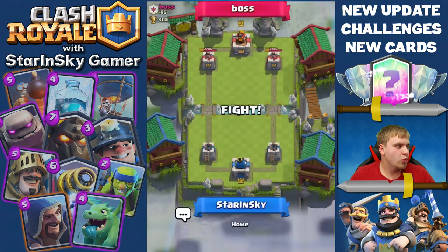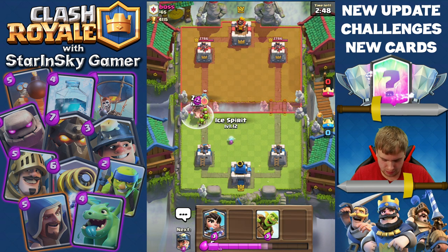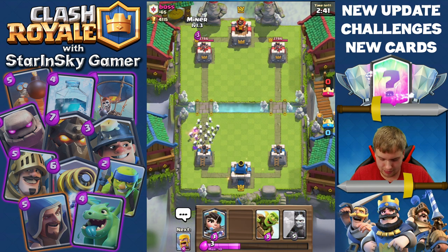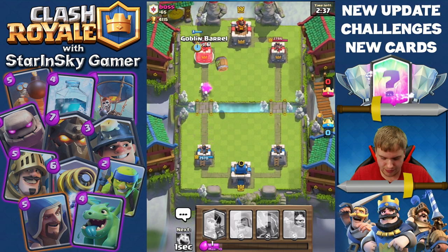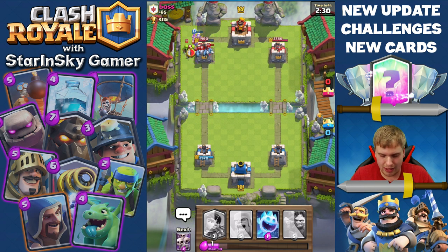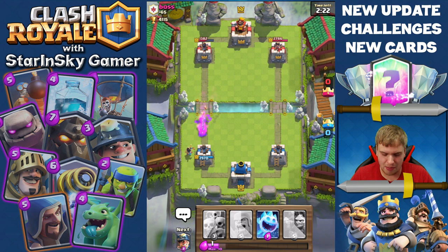Oh come on, give me this win, I need it so much. Level 10 — wow, my Zap rocks. So much damage! Princess coming in hot, saving the day, yeah baby! That's why you need Princess, guys — because right now it's all swarms.